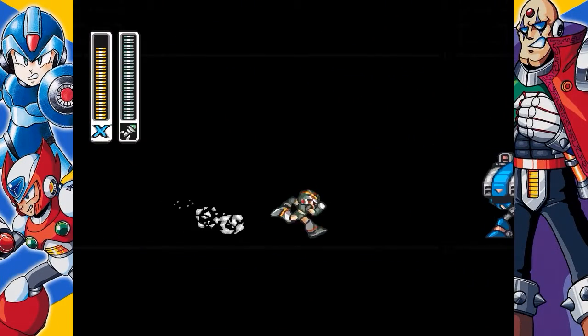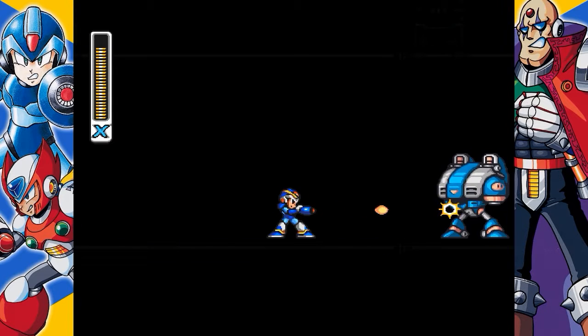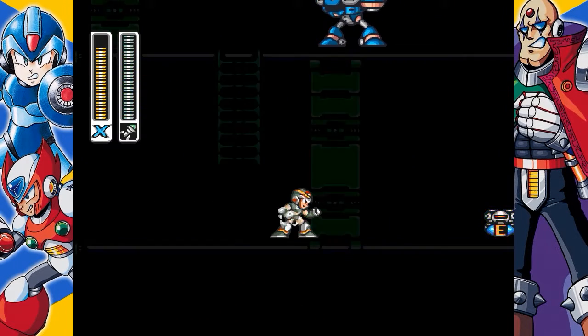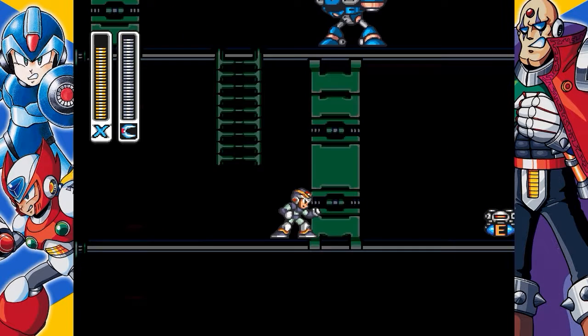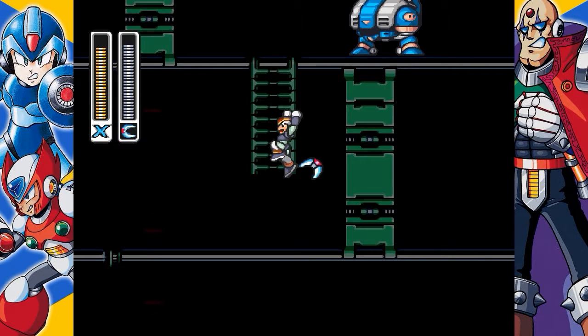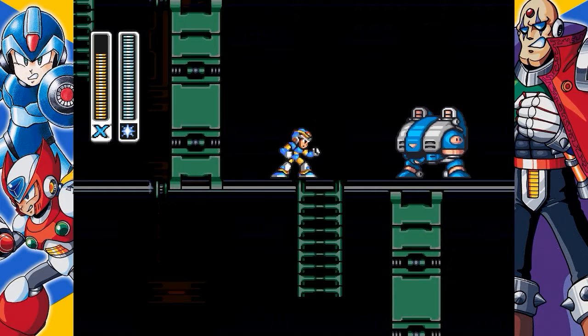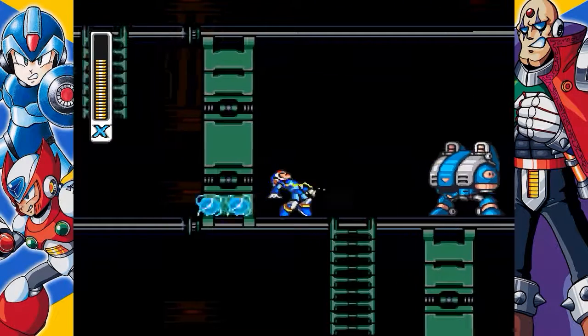Spark Mandrill. This one is early on, but you're going to need to have Boomer Kuwanger's weapon to get it. Make yourself go to this corner around the beginning of the stage and just use the Boomerang weapon to pick up this E-tank. Since Boomer Kuwanger is usually one of the last bosses I fight in the game, this one's probably going to be the last E-tank you pick up if you follow my route through the game.